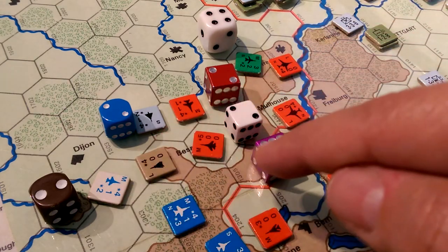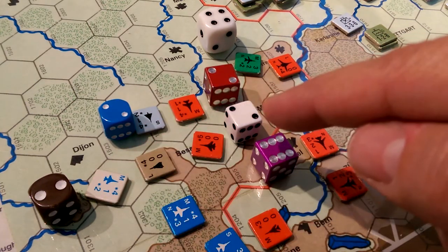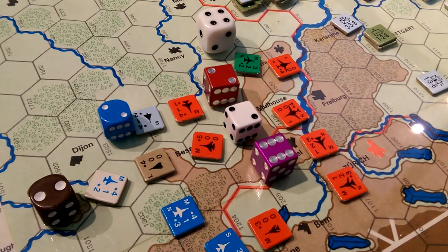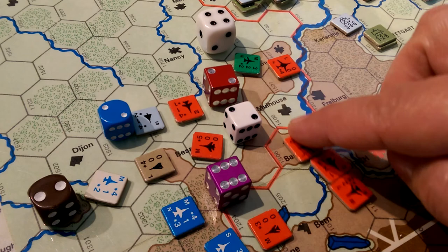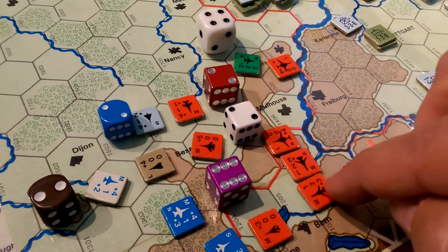Then we have the same situation here except there was no result. He took no result, and then this guy shot that guy down. No result here either. So the net aircraft going through is four, two, and three.